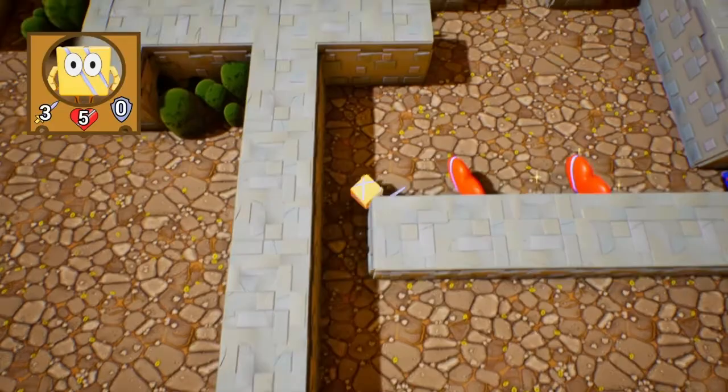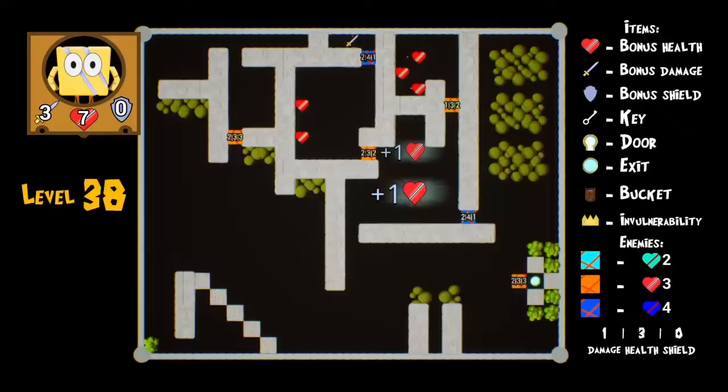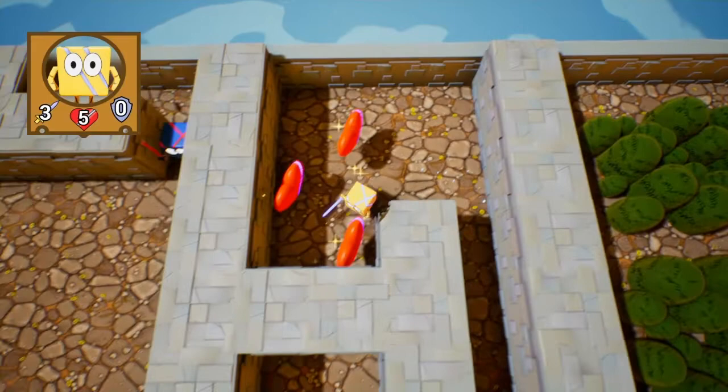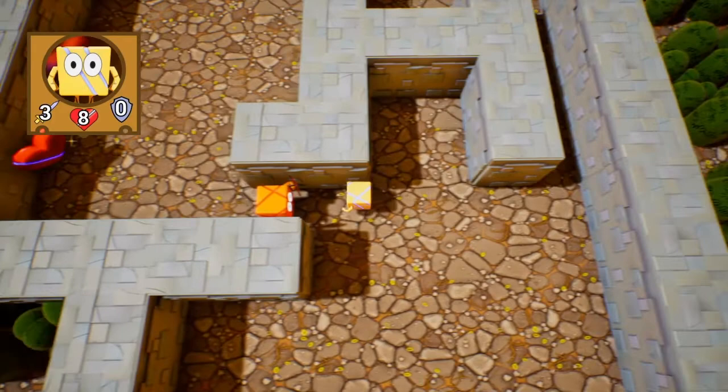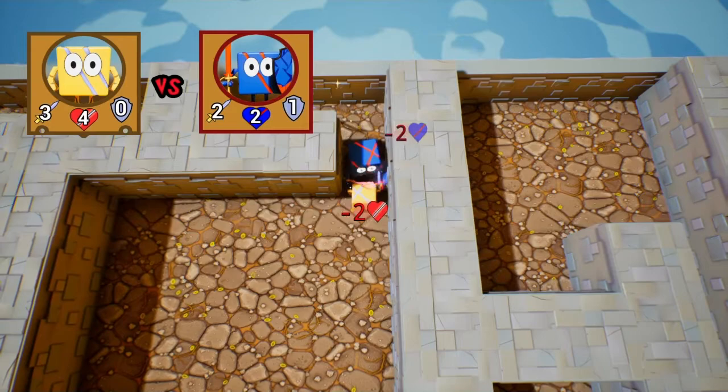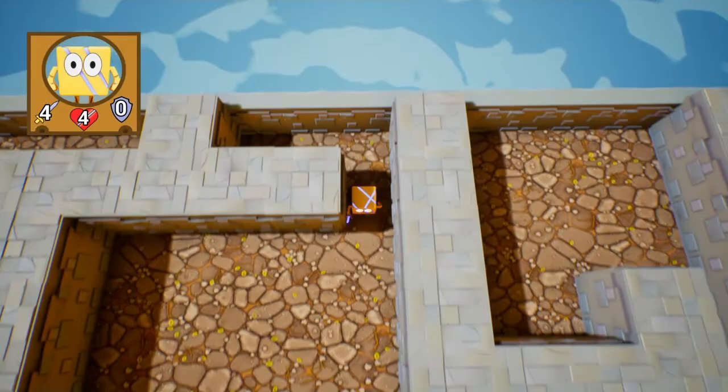We take two damage but get two hearts back. We get more hearts — we lose one but get three. This should be really painful. We do two damage, two hits, get an extra attack, and I'll see you down at the exit gate. Let's fight and I win.